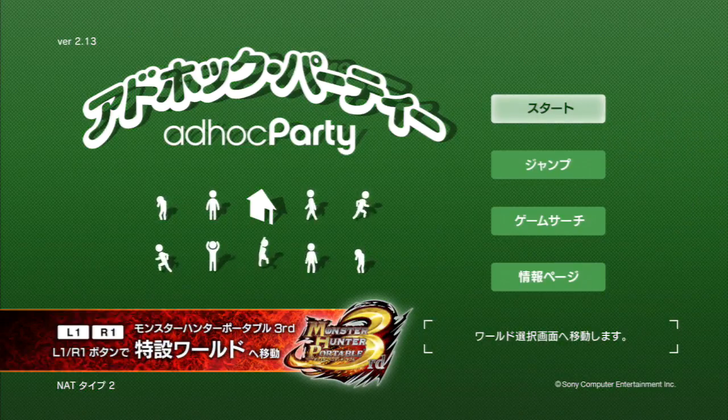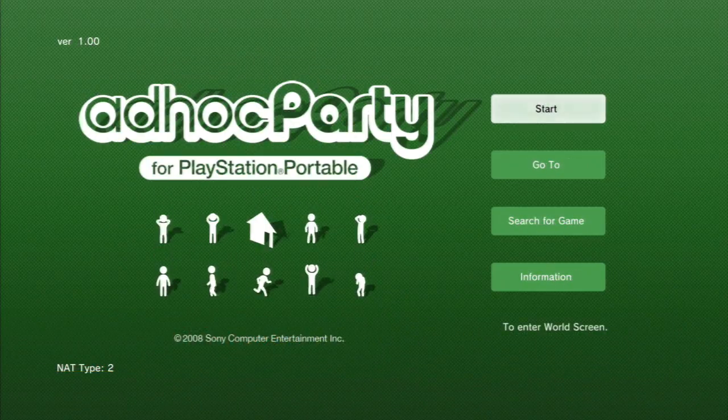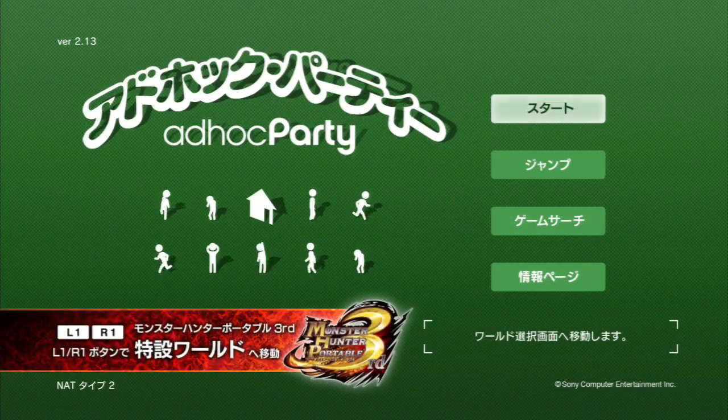Japanese ad-hoc party isn't much different from regular ad-hoc party. In fact, if you're not familiar with using ad-hoc party at all, I'd suggest familiarizing yourself with the version in your native language, because I'm only covering the basics in this video. All of the menu options are in the exact same places. So if it's all the same, what's different?